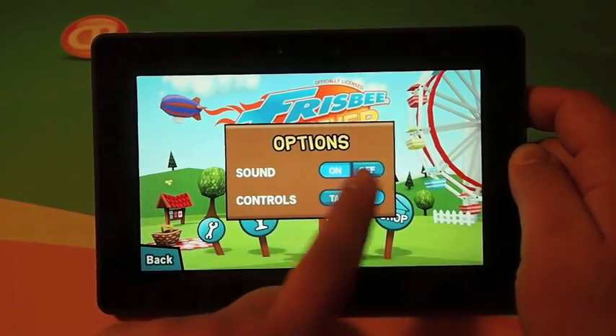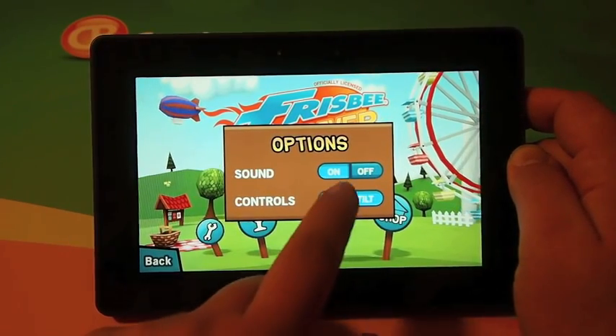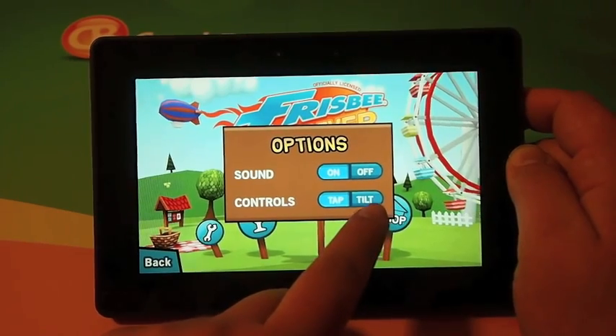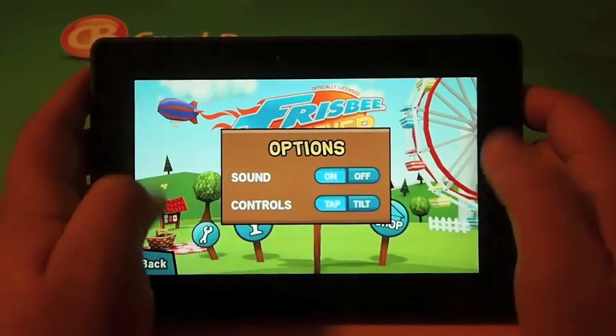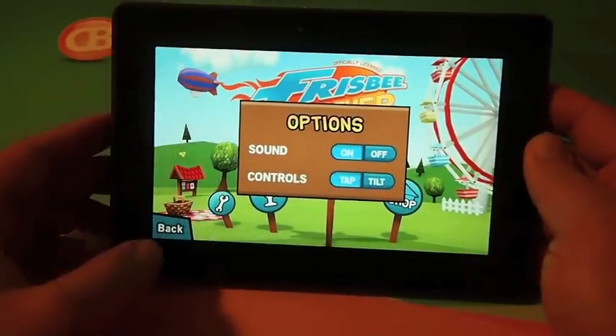You can turn the sound on and off, or you can use tap or tilt controls. I like the tap — some people will like the tilt. Tap gives you a left and right control on the screen, and tilt has you use the device itself to control your Frisbee.